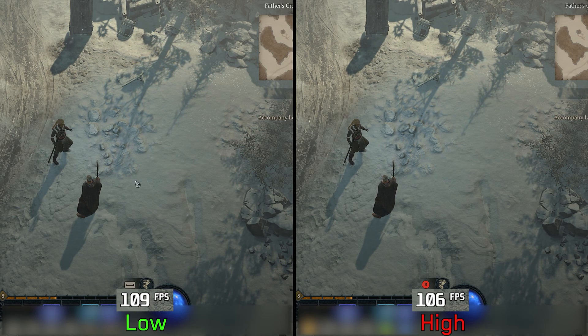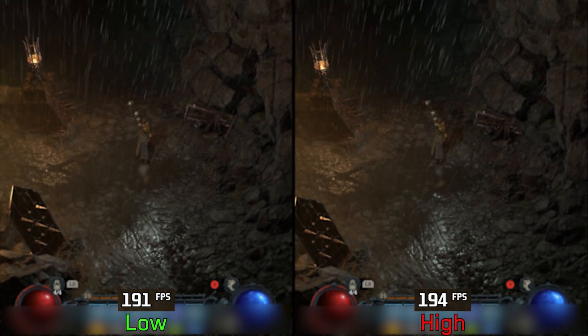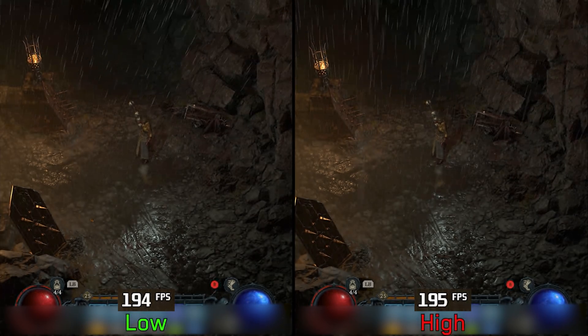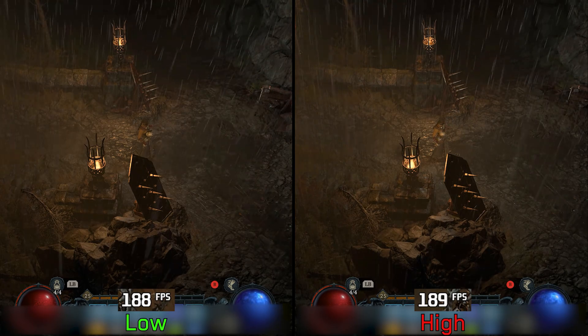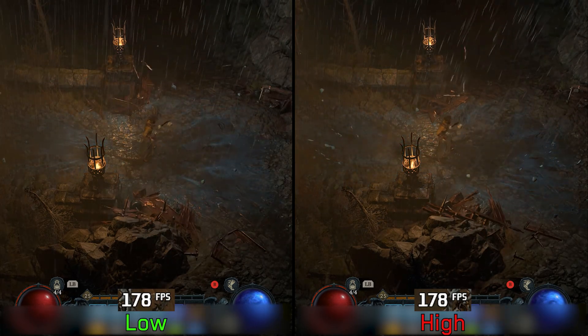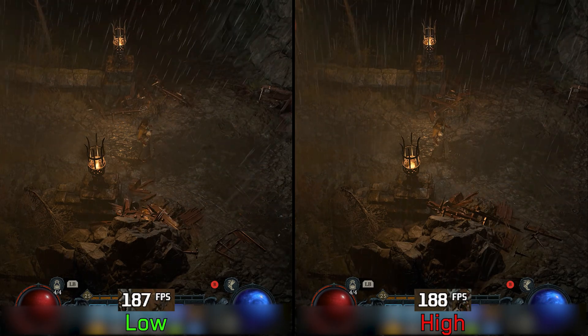Physics quality is another setting that shows no visual or performance difference — even when CPU-bound, the performance is similar, and I tried destroying objects but saw no difference. I recommend keeping this at low to stay on the safe side, especially if you have a low-end CPU.